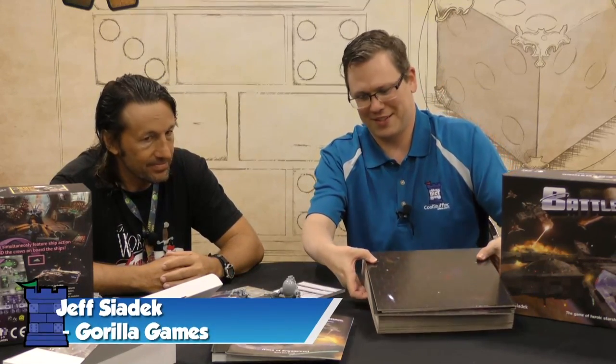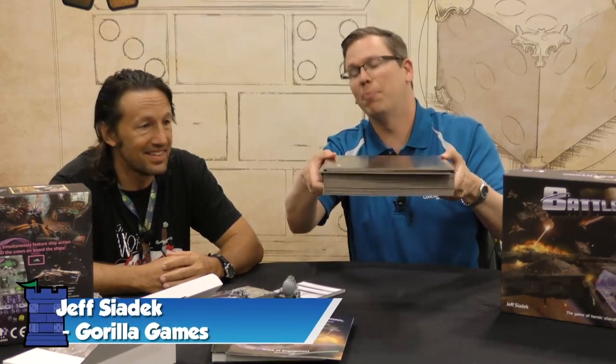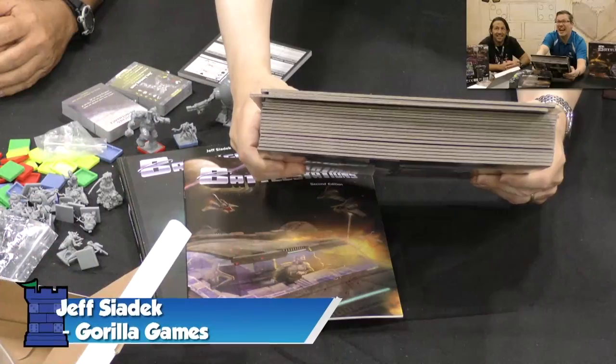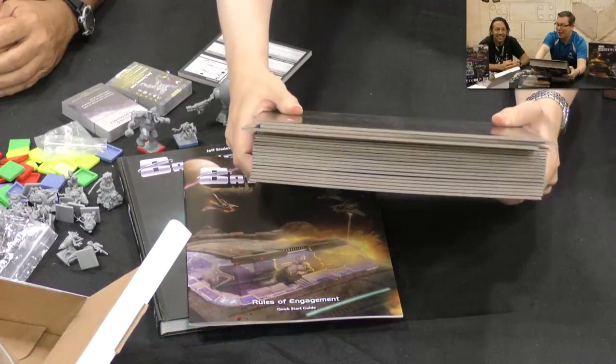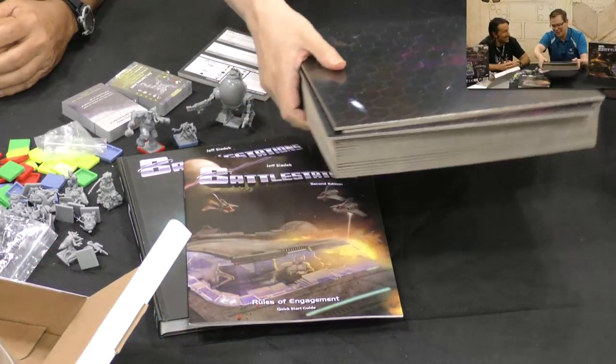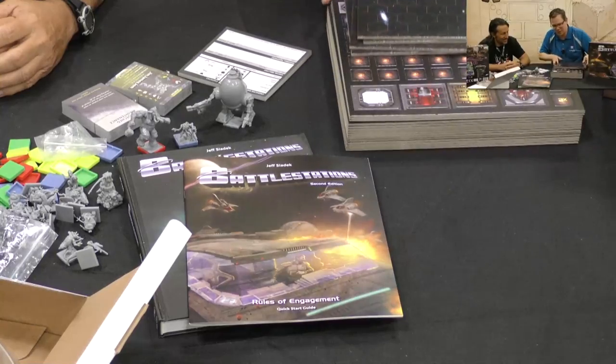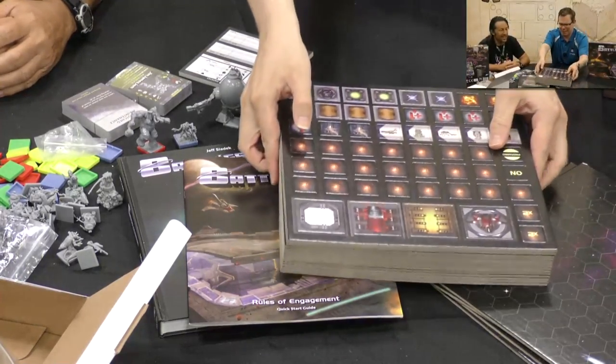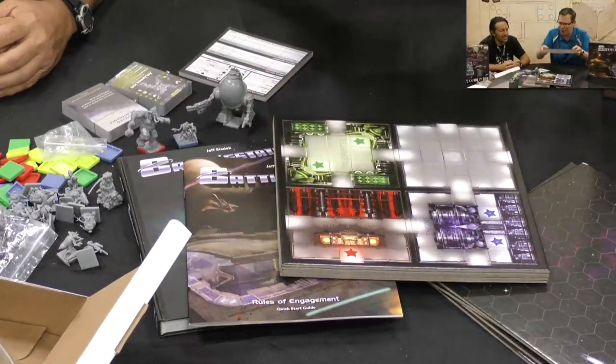We finally got the Kickstarter backers — thank you — so we could really make this thing happen. I have to show this. This is the boards and the counter sheets. Let's put that in the close-up camera right there. That is a thick pile of cardboard, and that's all in this box. This is the maps as well as the counters for this game — counters and then modules. This is a whole bunch of stuff.